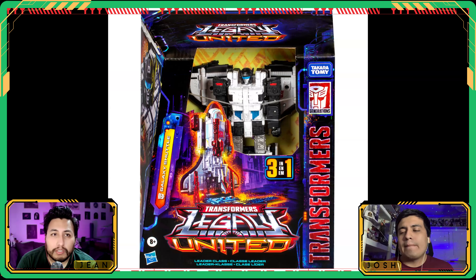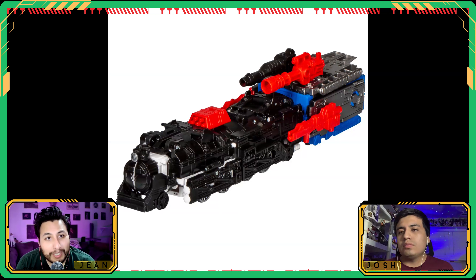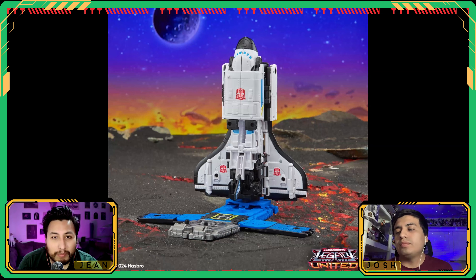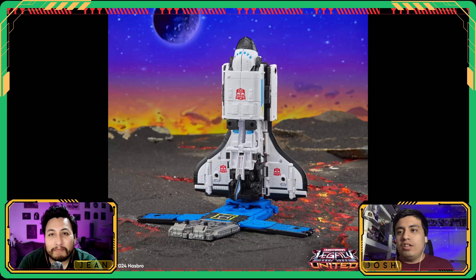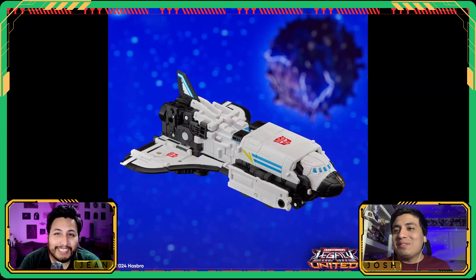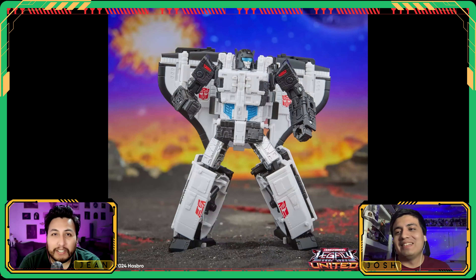Next up is the Galaxy Shuttle — I like this one. It has a space shuttle alt mode but also comes with a train alt mode, which is really cool. The locomotive attachment changes the look well. The launch pad for the shuttle converts into the coal car for the train. This is a good leader class — it's sizable, bigger than Overcharge. Technically it is also a triple changer since it has robot, shuttle, and train modes, but it's just an inversion of the same silhouette.